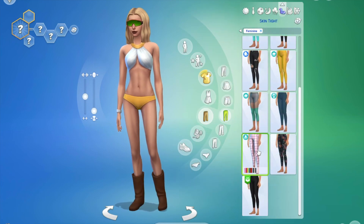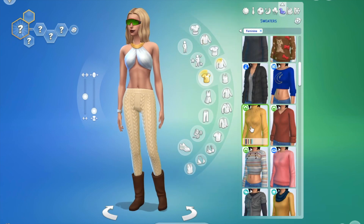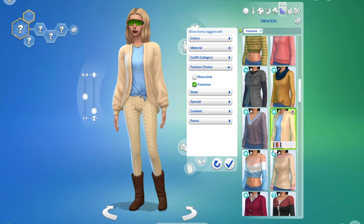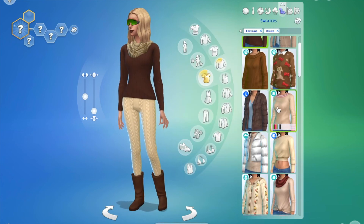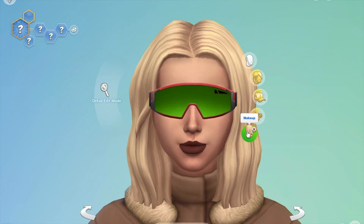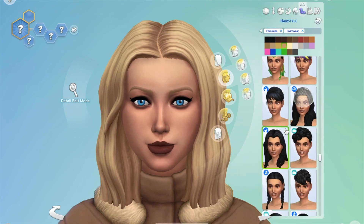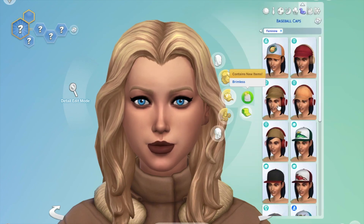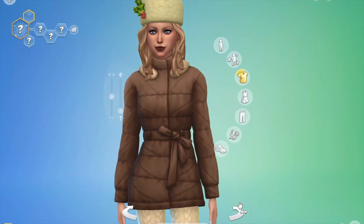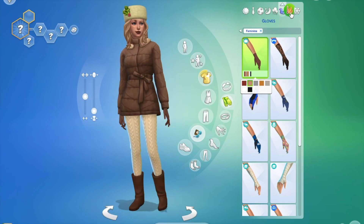Next up, six looks in, I wanted to go for another wintry look with a brown theme — like a snowy winter look. The first two wintry looks were more 'it's just cold,' but this one you'd wear if you were in the Snowy Escape world. I did pretty dark makeup, with browns to match the very brown and beige outfit, paired it with a beige winter hat, and gave her some gloves to go with it.